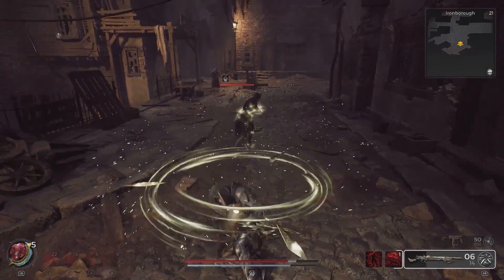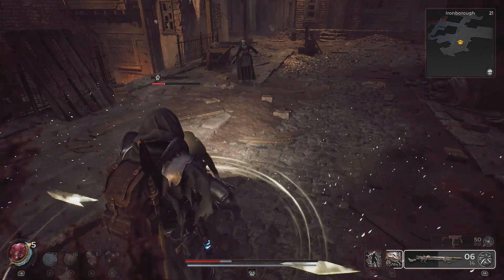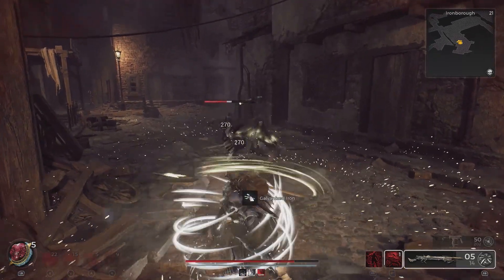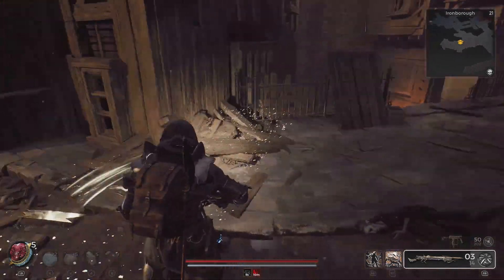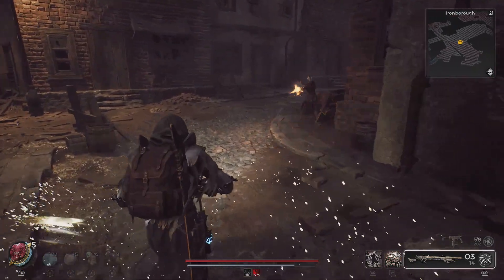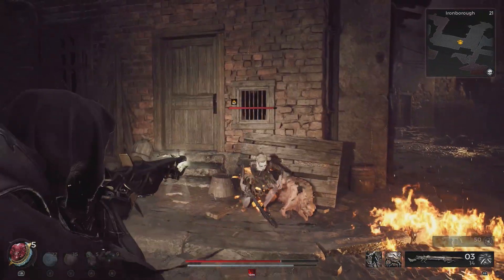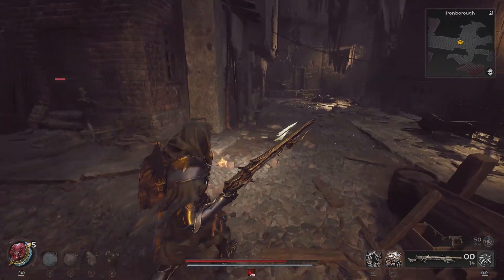Any enemy that thinks they're bad enough to stand in front of you — pop this thing off, they'll be crying in the corner. I was a little bit dubious about this weapon until I actually used it properly. Using it at the range over at Ward 13 I thought it was just another charged-up rifle, but as soon as I took down a couple of aberrations with it, it is incredible. I strongly recommend leveling this one up if you've got the resources.